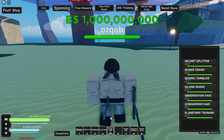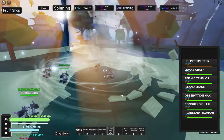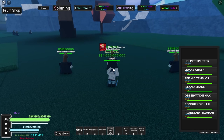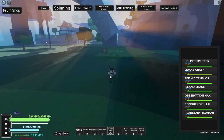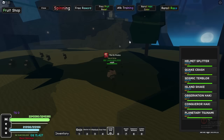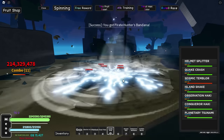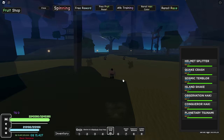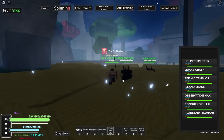Let's showcase the Awakened Quake Fruit. First move — Helmet Splitter. Grab move teleports and grabs him — 56 million damage, and I don't even have Haki or any crazy buffs on. Now we have Quake Crash, the E-move — hold it down, let go, and that AoE is massive. That move is sick. Onto the next move, the F-move — Seismic Temblor. We just smashed the ground multiple times causing a huge earthquake. Quake Awakening is so overpowered.